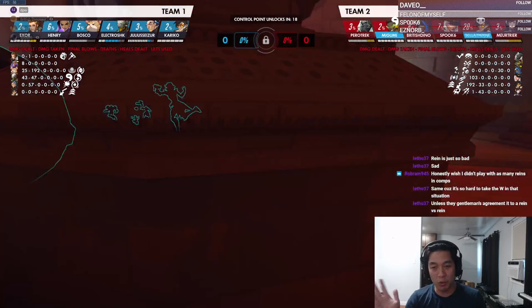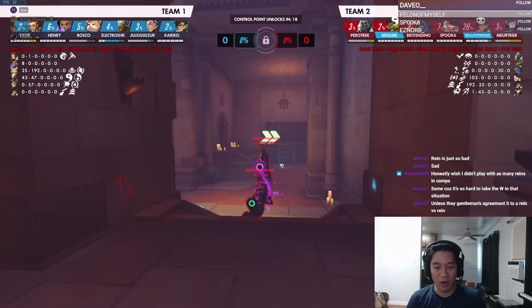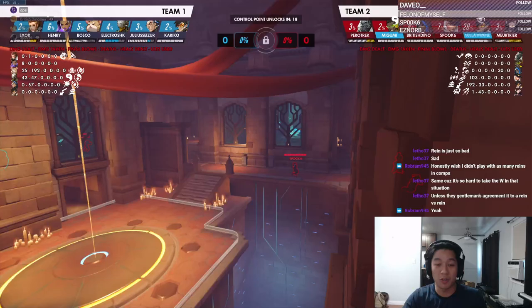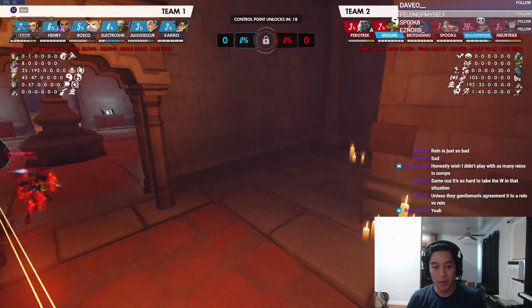Right here you're going to fight these guys, but you should be more careful. You should know that you're going to be 1v1 versus 2. If their Ball and Sombra came out this way it'd be very weird because then they're fighting very linearly — just W-keying through — which is not what their comp wants to do. If they want to W-key through they should pick Lucio or Rein and run a rush comp.